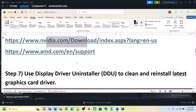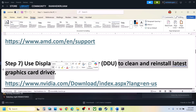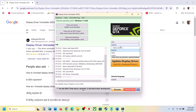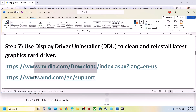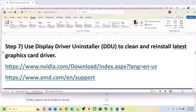Still not working? You can use Display Driver Uninstaller (DDU) to perform a clean installation. If you don't have it installed, search for DDU in Google and install it. Open DDU, select your GPU type - NVIDIA or AMD - select your graphics card, and click Clean and Restart. Once done, go to the Nvidia or AMD website, install the latest graphics driver, restart your computer again, and launch the game.